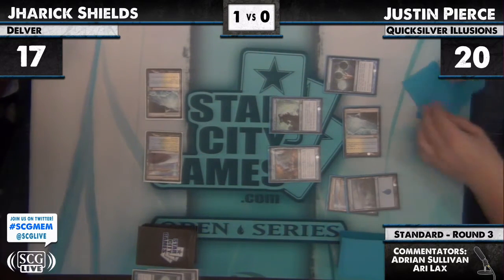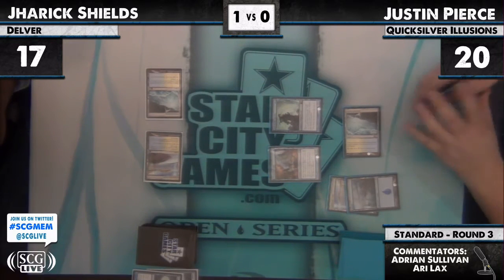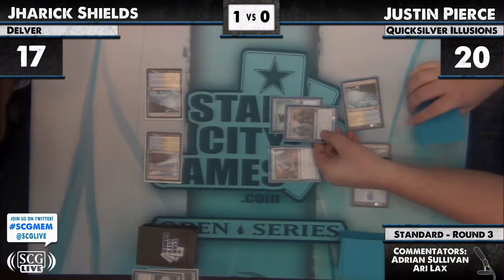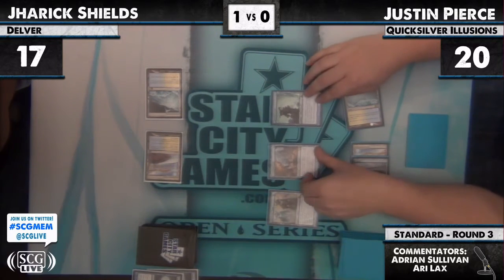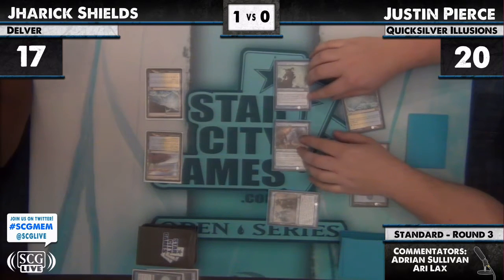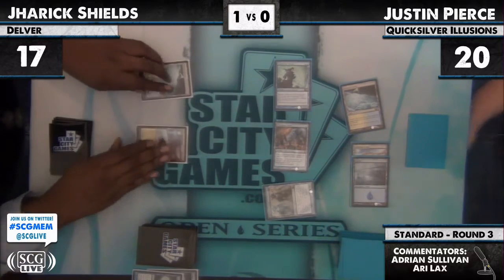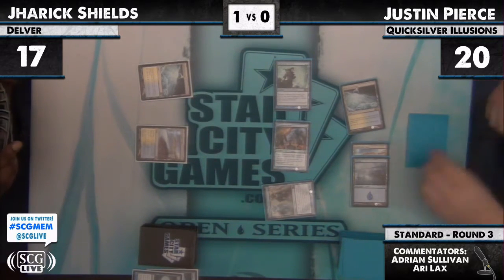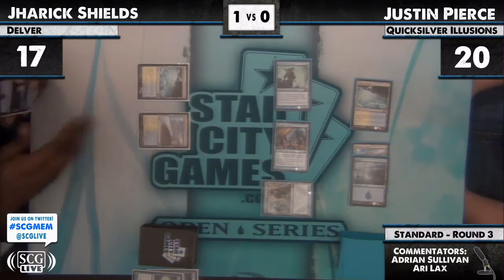Justin has led on Bear Lord this game. Turn three, he lands and Ponders up into a Phantasmal Image on his Lord. Phantasmal Image on Lord of the Unreal is so sick — the Lord is one of the very few Lords that doesn't say 'other' because it itself isn't an Illusion. But when you image it, the image pumps itself. So that is a 4/4 hexproof Phantasmal Image to go with that 4/4 hexproof Bear and the 2/2 Lord.